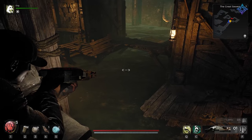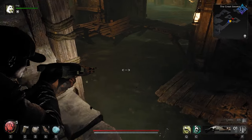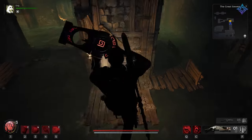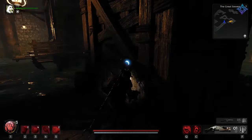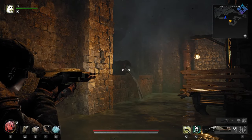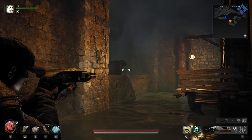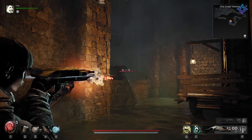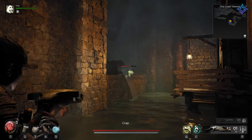When you first come into this room, none of the water is in here — it's a jumping puzzle, and if you fall in the water you still die. The whole room starts empty. You want to jump out and look for a pipe. That pipe will have one of those slimes blocking it — shoot the slime to kill it and start releasing the water.